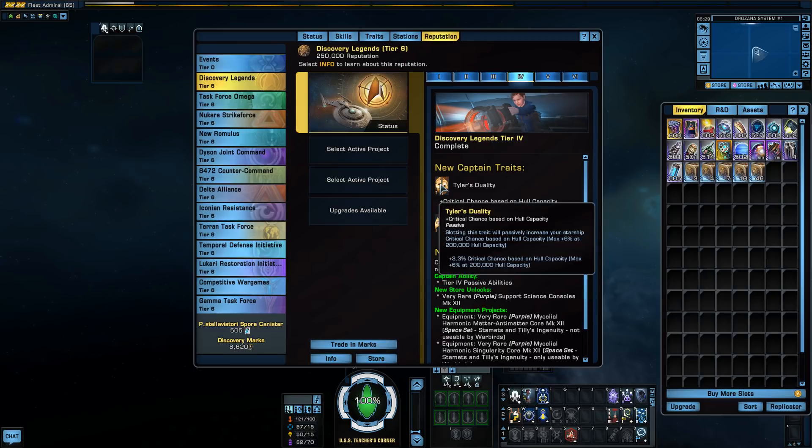The one that's most interesting from this group is Tyler's Duality. This gives you a critical chance buff based on your hull capacity, which maxes out at 6% with 200,000 hull. Crit chance is something we're always looking for, so it is kind of interesting. It will actually max out at 7.5% chance once you have tier six completed, so it's definitely something worth looking at.